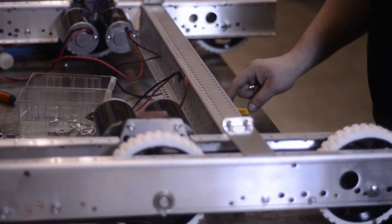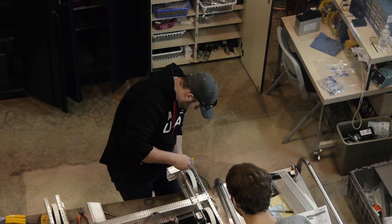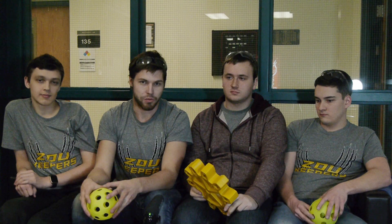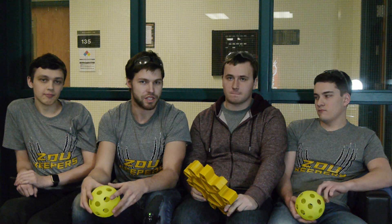When designing your chassis, remember that the bumper dimensions are included in the total width your chassis can be. The rules have changed this year — before you had to have at least eight inches of frame on each side to protect the corners, but now it's only six. This means you can have wider openings on the front and back of your robot. This year we utilized an H-design, so both the front and back ends of the robot are open, allowing us to pick up balls more easily.